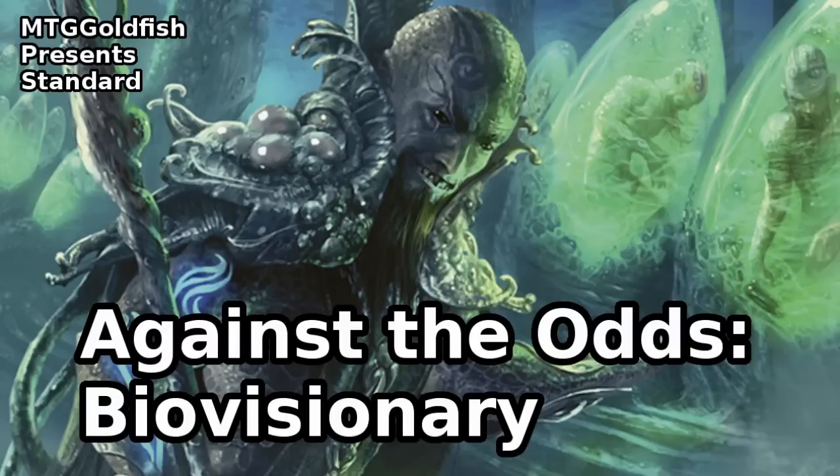Hello everyone, it's Seth, probably better known as Saffron Olive. We're back here today with episode 2 of Against the Odds. Last week we played a Sage of Hours combo deck — wanted to see how long it took us to get infinite turns in standard with Sage of Hours, and what the odds were that we could pull off that combo. We figured out it took us about 5 games, so about 20% of the time you can expect to take infinite turns with our build of Sage of Hours.